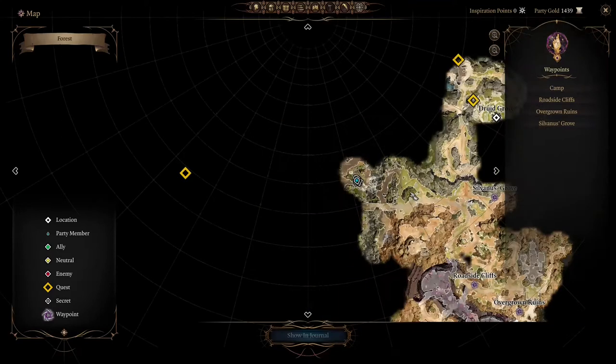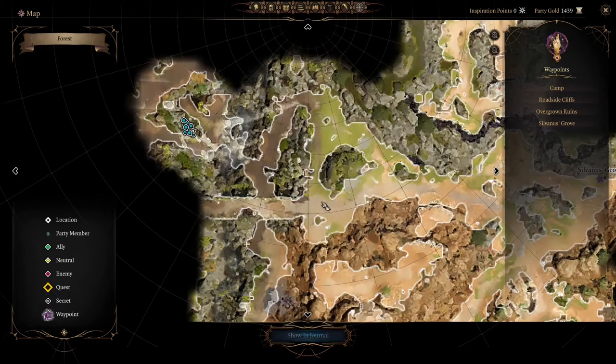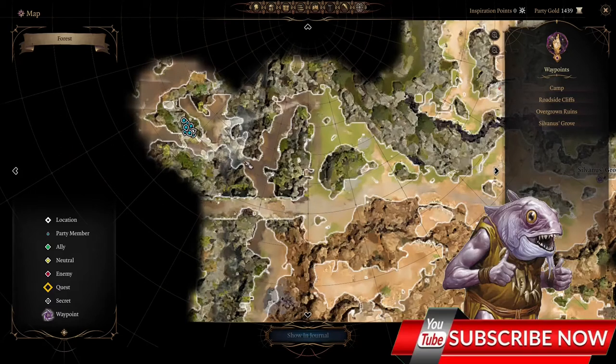First let's take a look at the map. Old Bear Nest is located right here. You can see a ship — you will go this way, then near the bridge, go to the wilderness, cross the river and you will reach it.